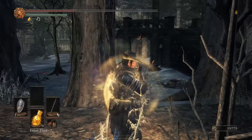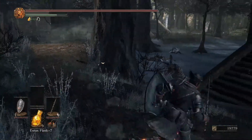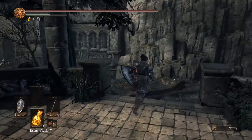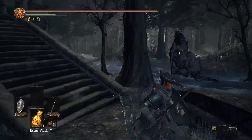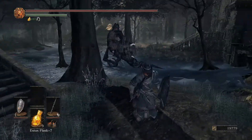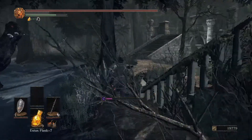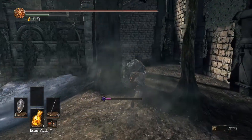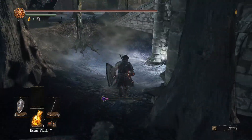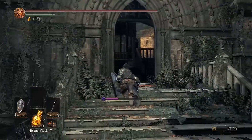I'm going to use a Divine Blessing to cure my toxic and heal. I'm just going to run away from that hollow because it's really not worth fighting — it's going to be a drop in the bucket for souls. I head down here and there's another Titanite Chunk, and there's Human Pine Resin. That's pretty much all the loot in this little courtyard.